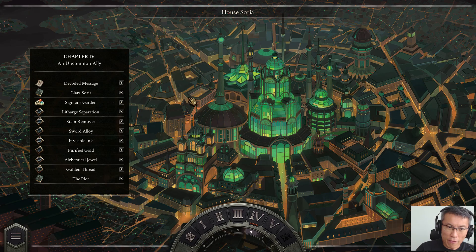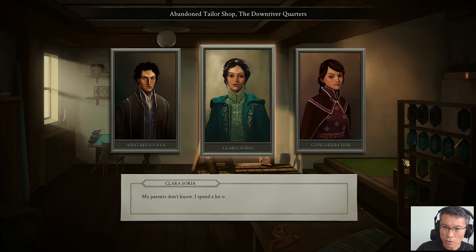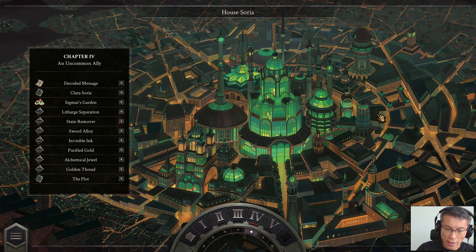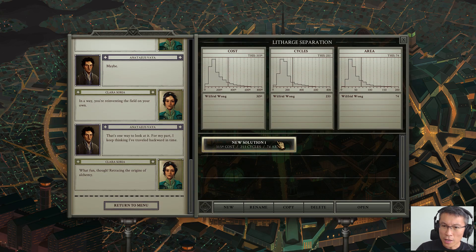I haven't had a chance to showcase the visual novel sections yet. The artwork is pretty nicely done, so I'll click through a bit for you to see. That is part of the story explaining why you need to build certain things. I'm going to start with the Letharge Separation.